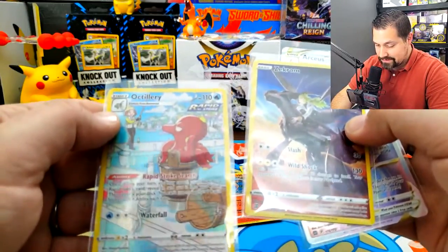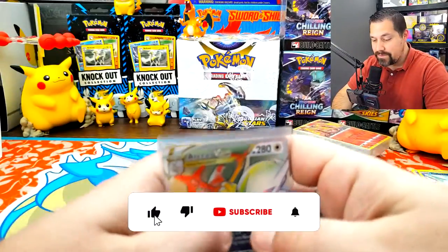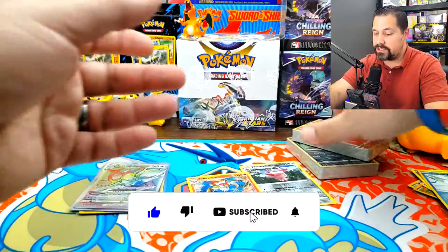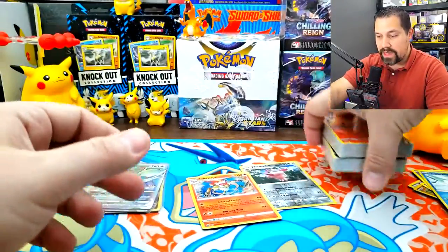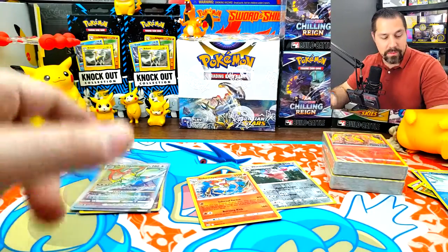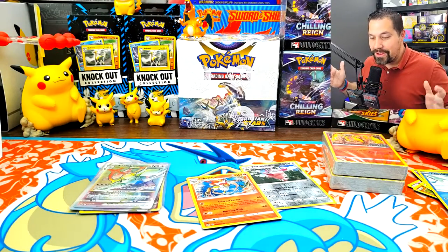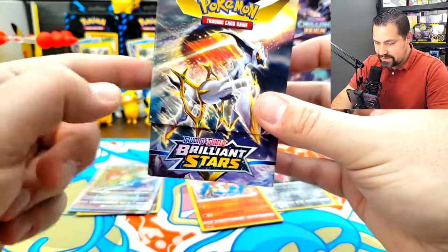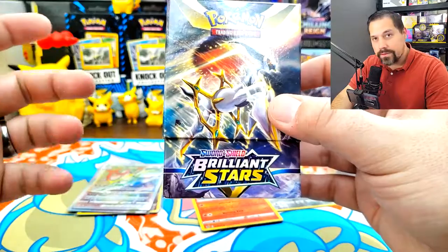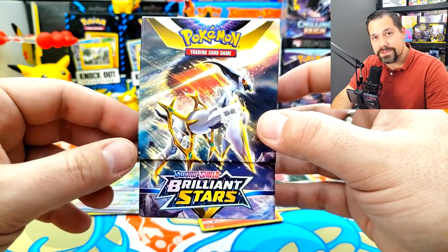Maybe the Zekrom's got a better thing — that Rapid Strike Search is pretty good. What do you think, Team V? Comment down below, tell me who won. Did you pick the right box? I think it was a great opening. Hadn't had a lot of luck with these in the past with other sets, but for Brilliant Stars, I'd say that these Build and Battle boxes have done good so far with only two to show for it — but pretty awesome. See you next time.